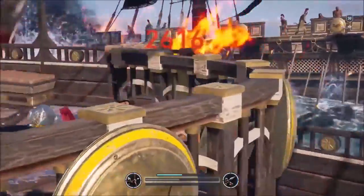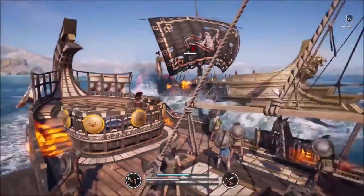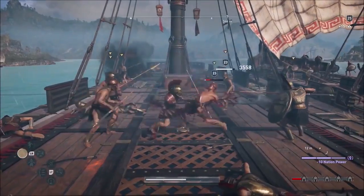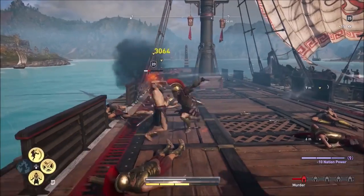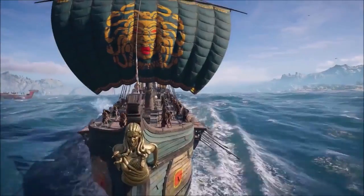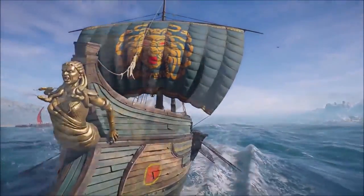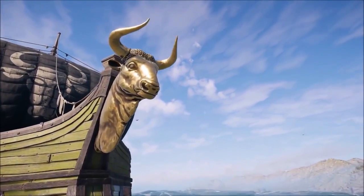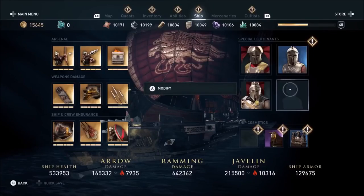Mercenaries will come after you at sea, and it's a cool moment because they have awesome-looking ships, unique figureheads, and unique masks. When the player gets into combat with these guys, you can board them and fight the mercenary hand-to-hand on the deck of his ship, and hopefully even kick him off the deck — a way cooler moment to take out a mercenary in the game. Players can also customize the ship in terms of who they recruit and the perks they want, creating synergy between upgrades and perks to build the playstyle they want.